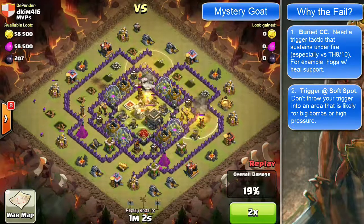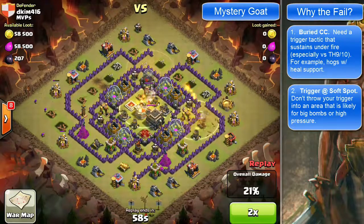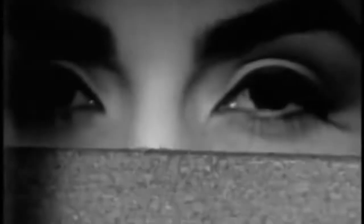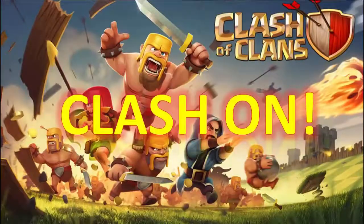I won't torture you with the finale — cutting right to the goat reveal: it's Maximus. Sorry, Maximus. You can see the other goats that were in contention, and notice how for a lot of them the trigger is the problem. So the lesson learned: have a plan to kill off those clan castle troops. That'll wrap it up for this war's hero and goat review — good luck in your upcoming wars, and as always, clash on!